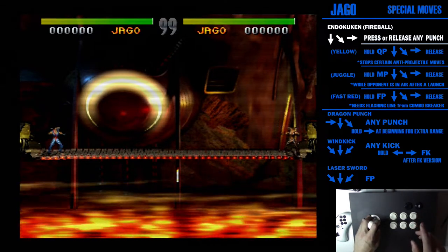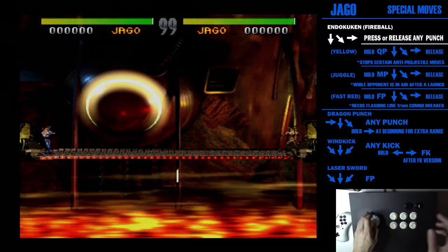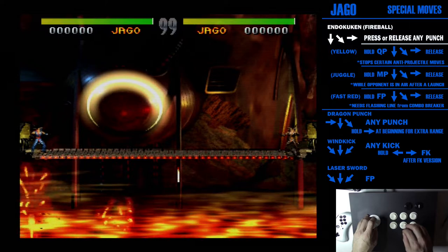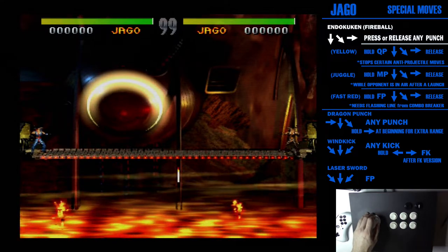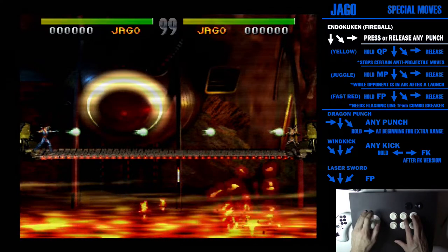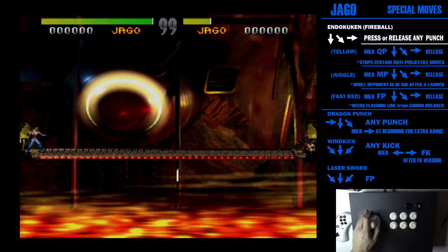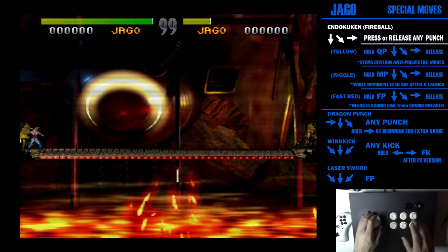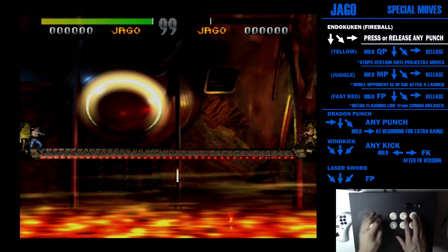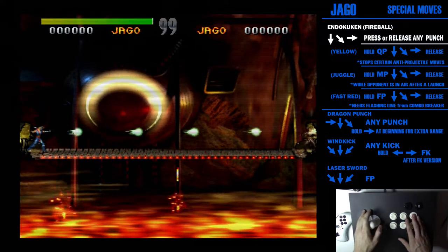Once you have a combo breaker, holding fierce punch, rotating, and letting go does a special fireball. But even if you don't have a combo breaker, it is slightly different — it reduces the startup frames just a little bit. It's hard to notice, but on a stage like this I can show you. I'll throw three normal ones and then switch to the hold-and-release method. You'll see the fireballs are actually closer together because I can throw them faster: normal, normal, normal — fast, fast, fast.